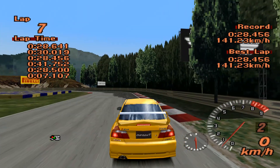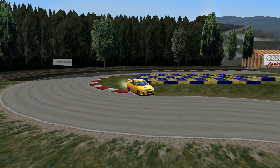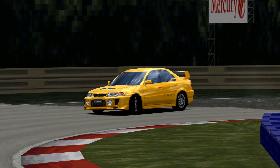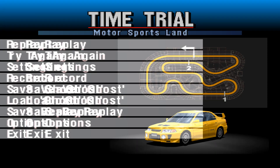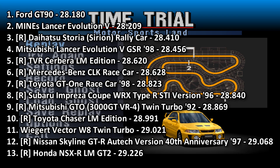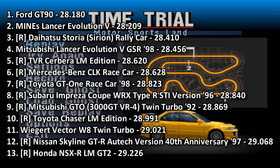28.456 — not quite Mines Evo-beating. The RS is still to come around here and could be mighty quick. The other thing to briefly mention is that the Mines Evo had a special turbocharger — a stage one turbo — which means it could stay up through the rev range. There is legitimately 0.2 in that, quite frankly. 28.456 — that places it into fourth place, fractionally slower than the Daihatsu Storia rally car, and about 0.2 off the Mines Lancer Evo.